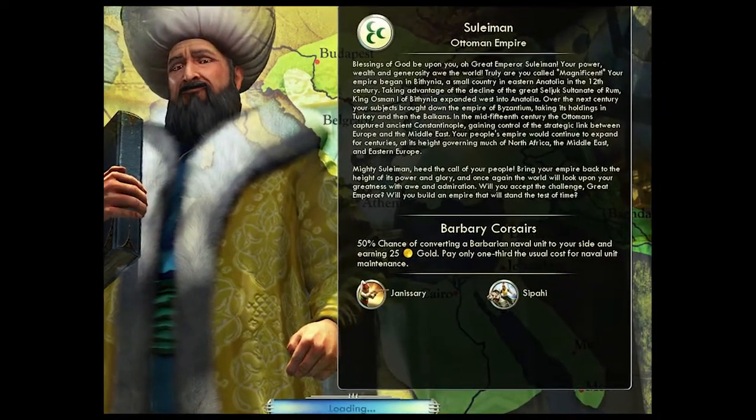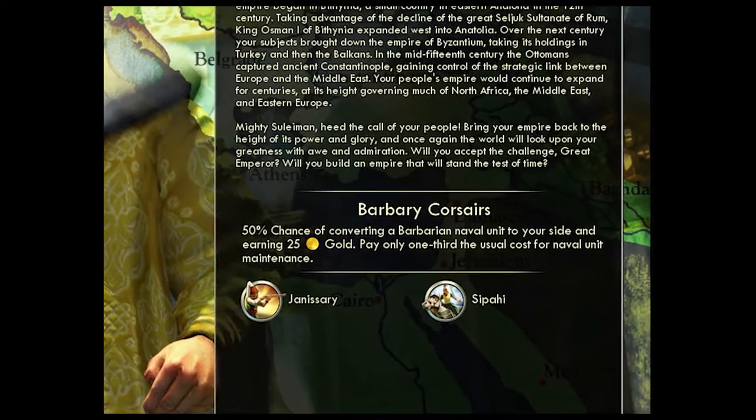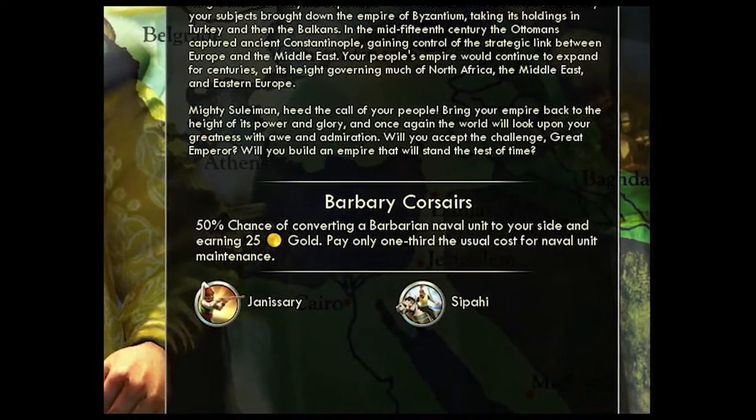The Ottomans are another good choice. They provide reduced naval maintenance and an increased chance of stealing barbarian units when you defeat them.